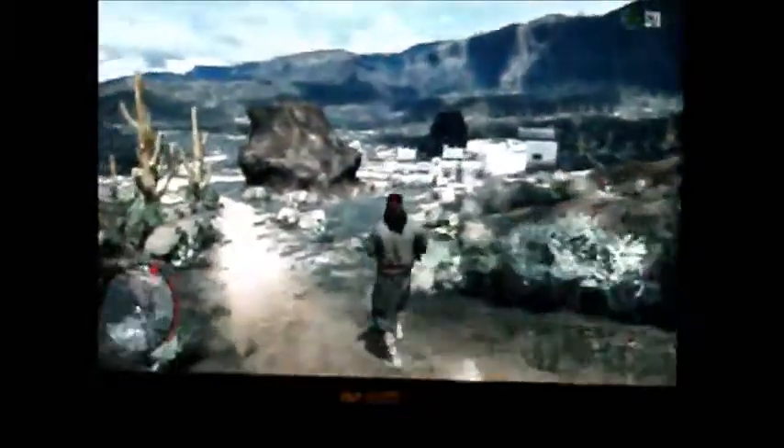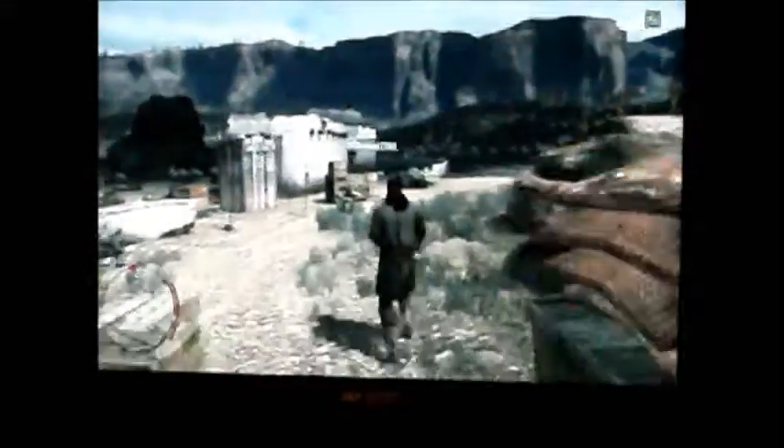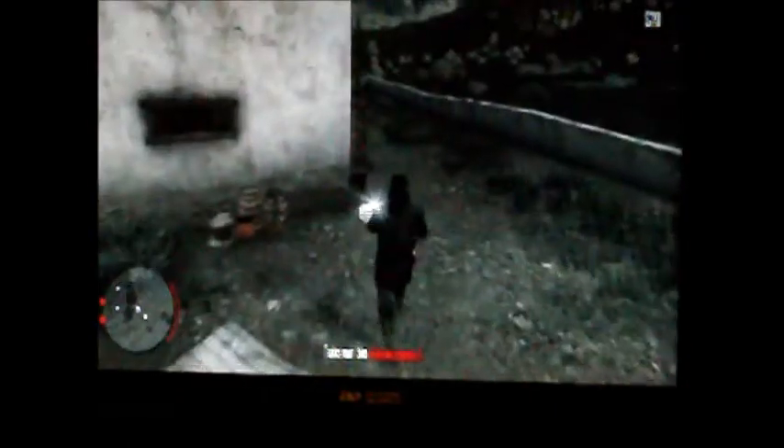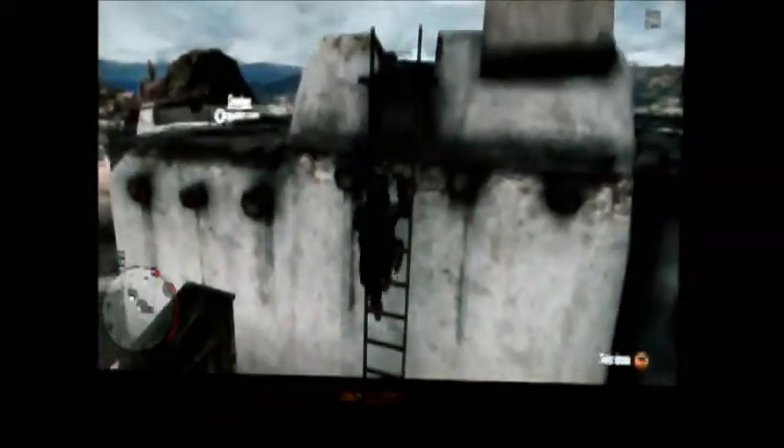So in this gang hideout all you've got to do is clear the entire gang and then you get points. As you can see I'm getting more close range now so I'll switch to my rifle. This is an ammo box — the ammo will glitter on the floor like ammo boxes. Ammo boxes mostly contain ammo for all your weapons but some just contain certain types of ammo for certain guns.